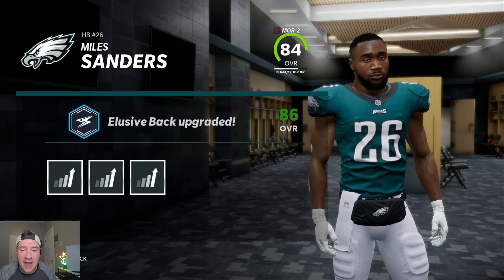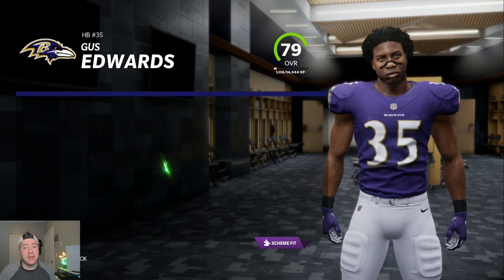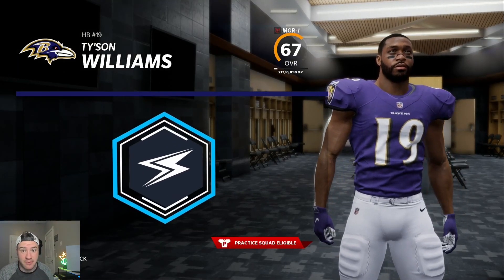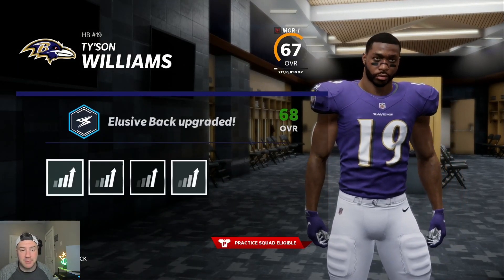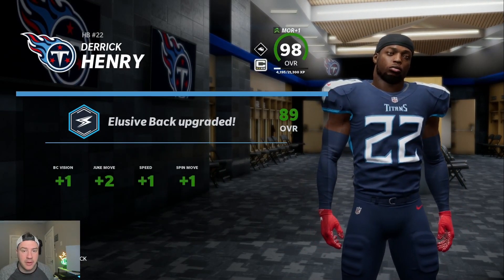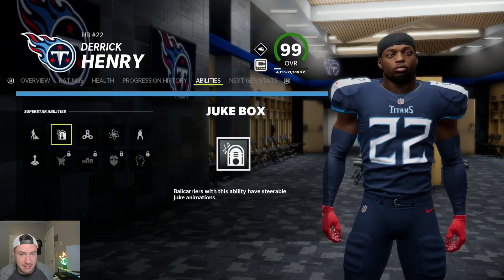The same would go for backfield master and receiving back. I still choose elusive back for my running back upgrades because one, it gets me the best opportunities of getting speed, acceleration, and change of direction upgrades, and two, it gets me closer to the human joystick ability, which is the gold tier of abilities for franchise running backs in Madden 22.